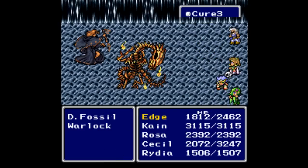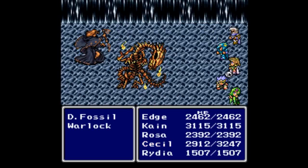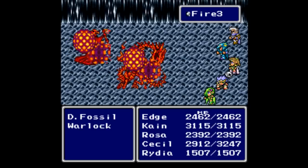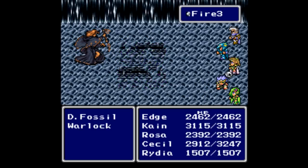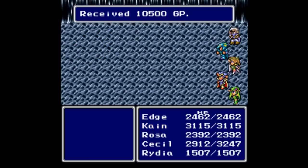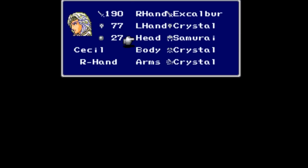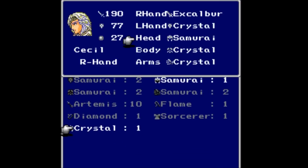We are getting close to a point where I can start feeling a little more free with my MP — more than I have been. By my standards I am overusing it since I had to use Ethers, and I don't like using Ethers if I don't absolutely have to. But at this point in the game there's no real point in keeping them much longer. Down goes the Warlock — we get 10,500 Gil and 6,480 experience. Cane gains a level. In that chest we get a Crystal Helmet, another upgrade for Cecil, which completes his set. From 77/27 to 79/29.